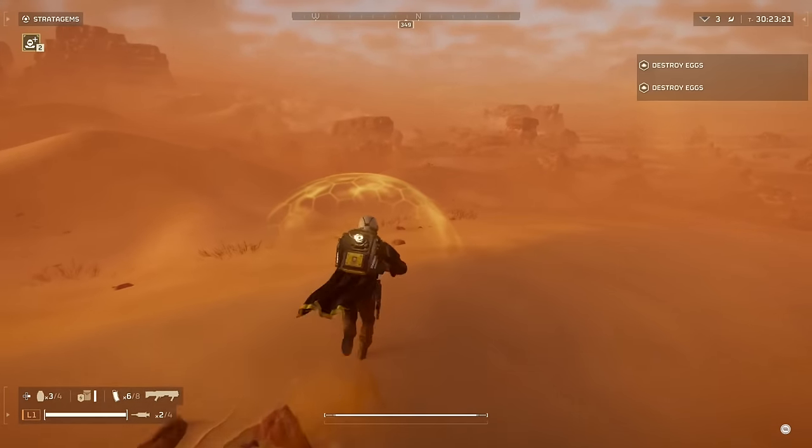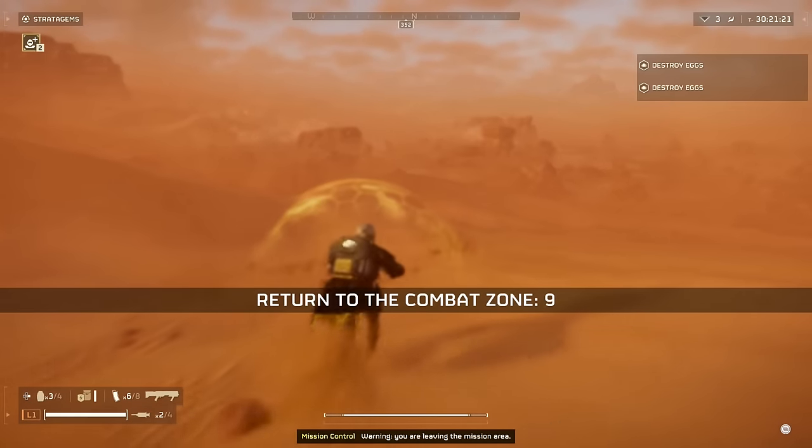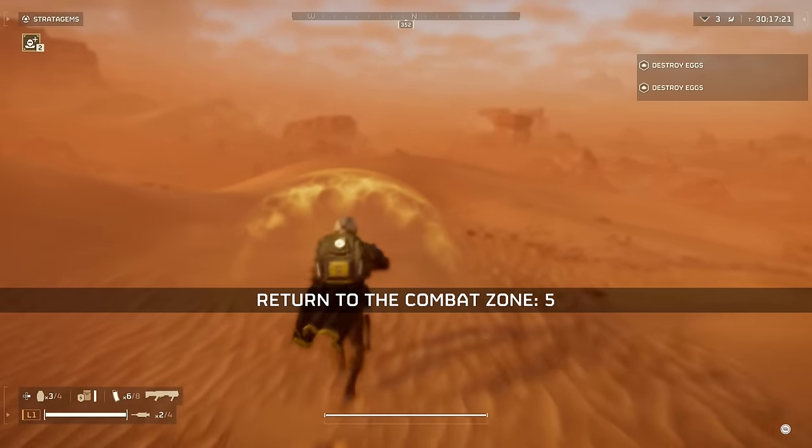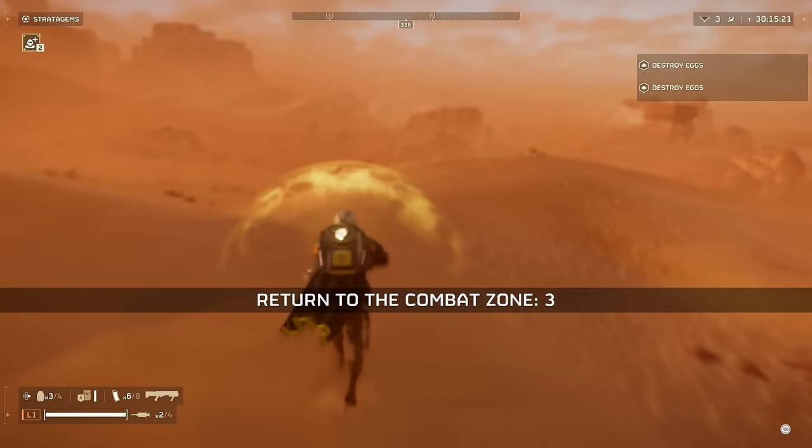I'm not sure if someone found this before me, but I found a way to avoid getting hit by your ship when you leave the mission area. And it's 100% efficient, as you'll see in the video.